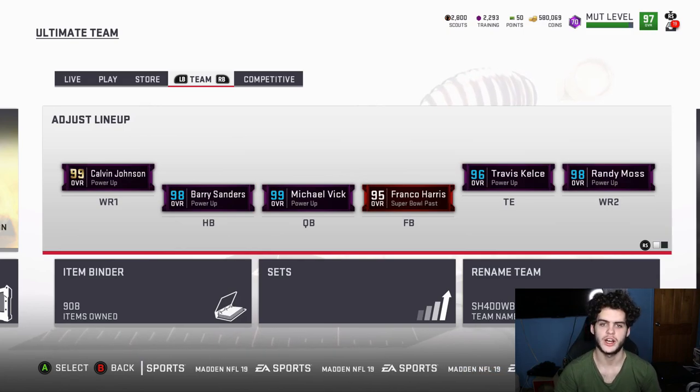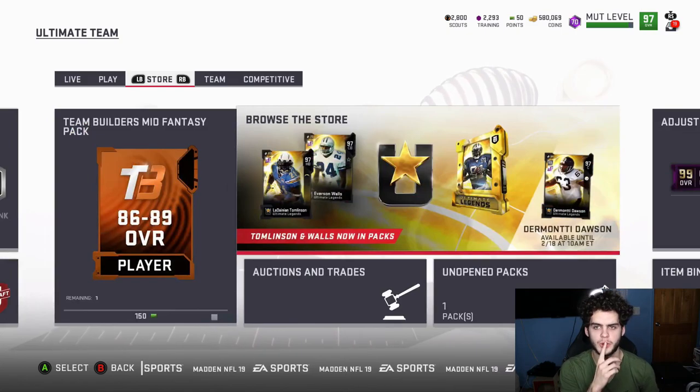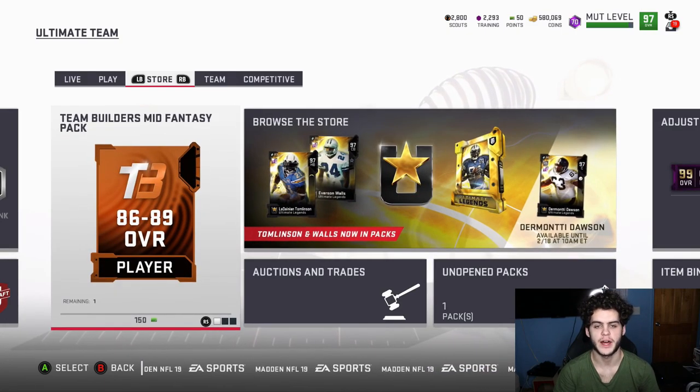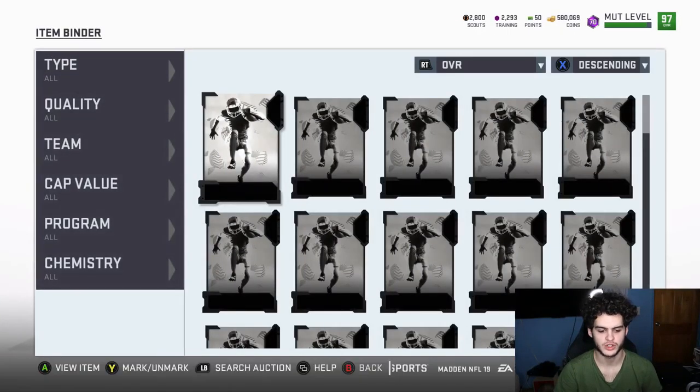Actually on stream yesterday, I pulled a quick sell DeAndre Hopkins — if you guys didn't see it on Twitter it was pretty awesome, some of my better pulls all year. I haven't actually pulled many quick sells this year besides the platinum packs, but those are guaranteed. That's where our coin total is, almost at about 600k.